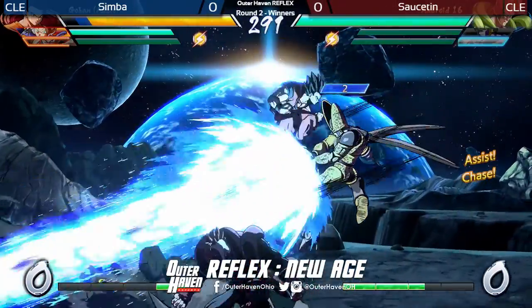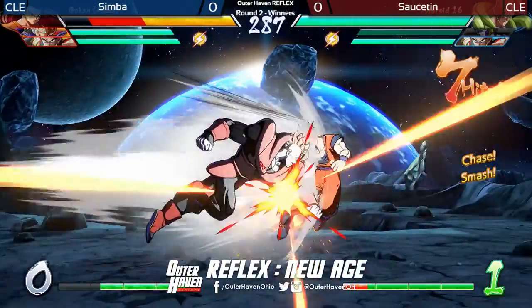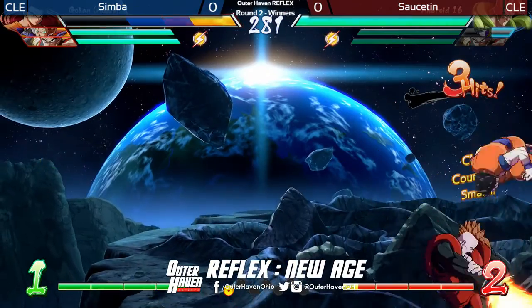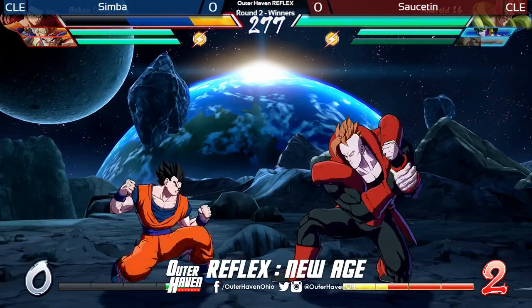Makes sense in a lot of these fighting games — you don't want to go in too hard. Simba's over here rocking adult Gohan. Oh, but he's getting bopped. Good start for Saustin. They're keeping it going — a little bit of a funky reset, scramble, whatever you'd like to call it. I think he dropped the combo.